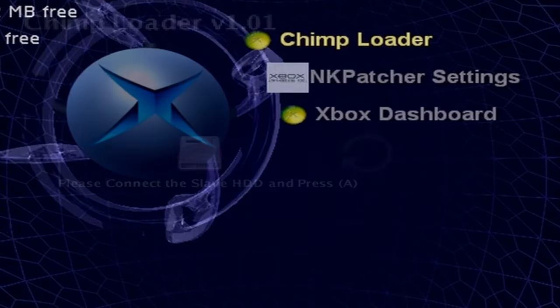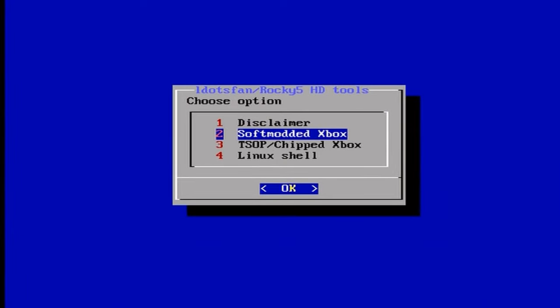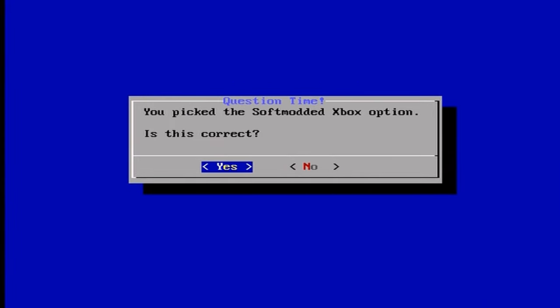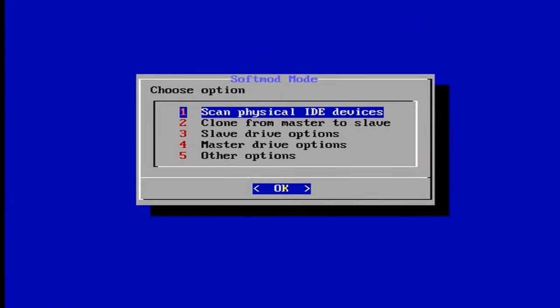From the Xbox dashboard, go to Applications and then go to CHIMP Loader. If you see a blank screen, your video connection from the Xbox to whatever source you're connecting into is not working. The issue I ran into was a capture card — if you're having issues, use a component or AV cable straight to the TV to do this process. Hit the A button, it'll take you to the next screen. Press any button and it should take you to the next screen. Head down to Soft Modded Xbox and choose Yes.